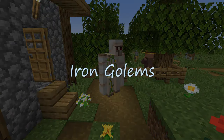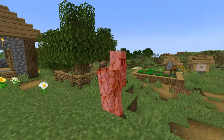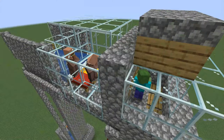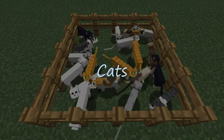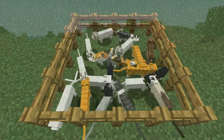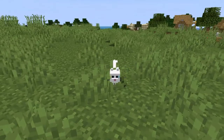Iron golems themselves spawn when certain conditions are met, which are slightly different depending on the version, but at least one will always spawn with a village. When an iron golem is killed, it drops 3-5 iron ingots. Exploiting this mechanic by separating out a few villagers, spawn proofing a proper area around them, and then having them be frequently scared by an enemy is how players build automatic iron farms to collect drops from iron golems. I also want to note that iron golems aren't the only mob that villages spawn. When the village has at least 4 beds, cats will also randomly spawn, and in fact, villages are the only place to naturally find them.